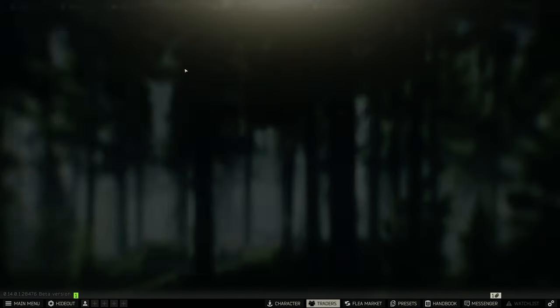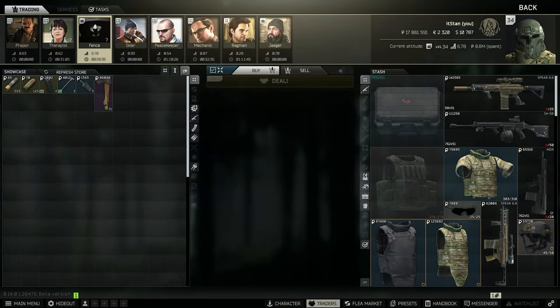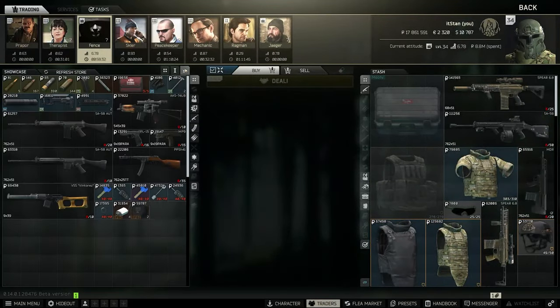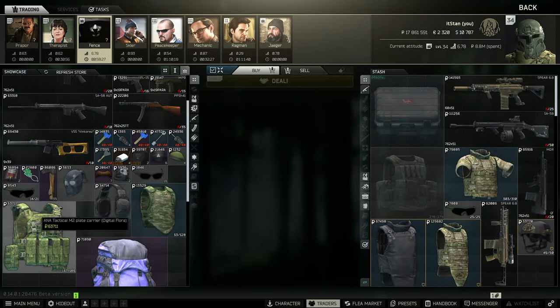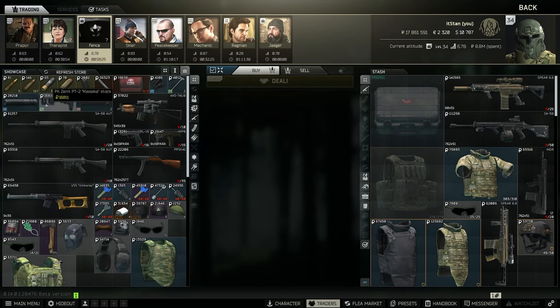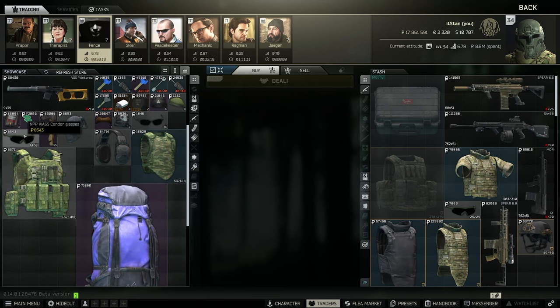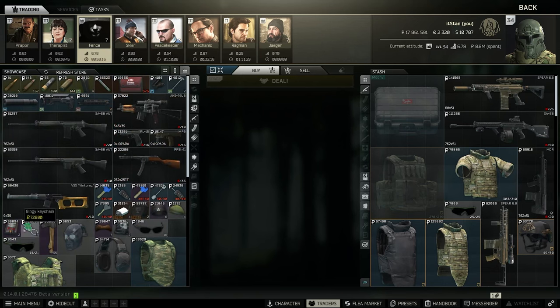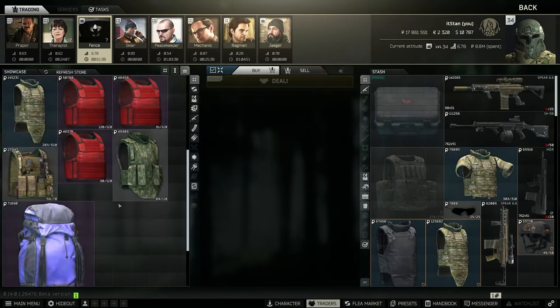Everything just goes quick basically. Here's kind of the process — I just tab out, tab in, tab out, click on it at the same time. So it's: tab, tab, click, tab, tab, click — and that's how I refresh it. I click on this so I don't have to scroll through the level one items. I buy Condors through here all the time.